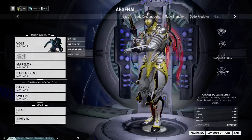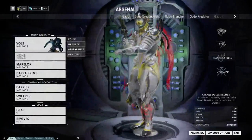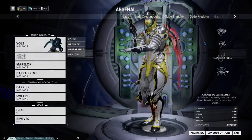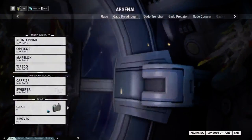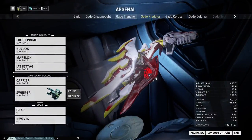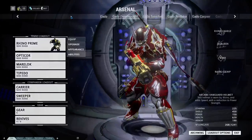The first thing I want to go over is loadouts. Everything on the left is basically your loadout. Depending on your mastery rank, you will have a set number of loadout slots. You can switch between those slots and set it up so that you never have to change anything — all you have to do is click on that name and it will pop right up with everything you want.